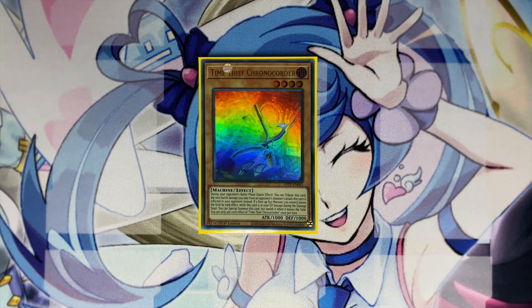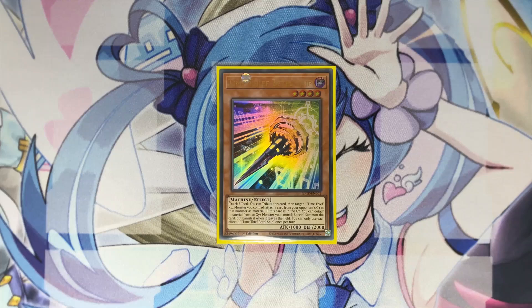For the one-of Time Thief monsters, play one copy of Time Thief Chronocorder and one copy of Time Thief Bezelseep. You summon these with Regulator in case you've drawn either your Adjuster or your Winder. These monsters have graveyard effects that special summon themselves. Bezelseep has really good synergy with Redoer, because Redoer leaves the field by a card effect so Bezelseep can special summon itself back. Chronocorder has a nice effect that during your opponent's battle phase you tribute it and the next damage inflicted is dealt to your opponent instead. You only need one of each because they keep bringing themselves back throughout the duel.